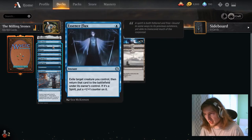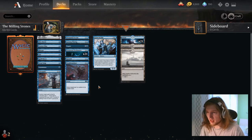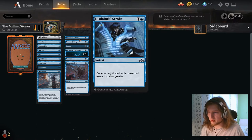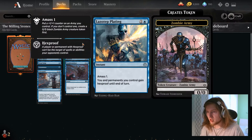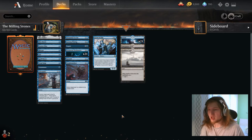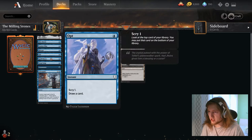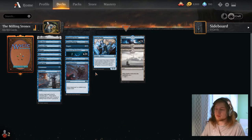As for protection: Dive Down, Essence Flux is essentially hexproof on a creature because we can blink it. Not running Tails End because I don't really feel the need to prevent what the opponent is doing — I just want to prevent them from interfering with us. Disdainful Stroke can hit board wipes, Lazotep Plating gives hexproof, Negate, Quench — all the good stuff. One-mana interaction is king here because with Mox Amber or Spark Double we usually have only one mana up.